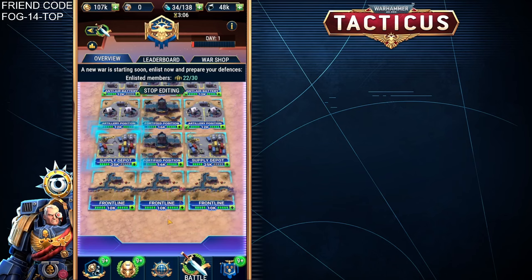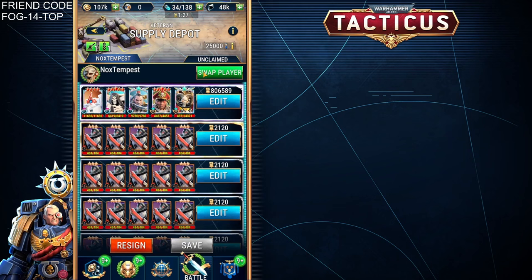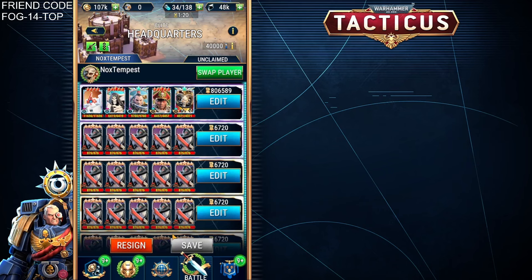One last thing that a Guild Leader can do — or indeed an officer within the guild — is swap a player. So I can choose myself, swap him, and put myself in the headquarters to defend there instead.